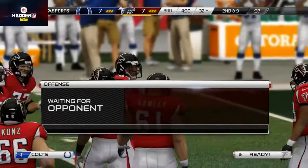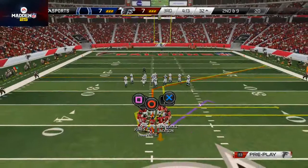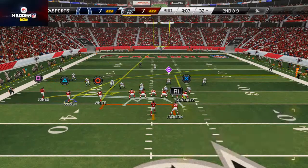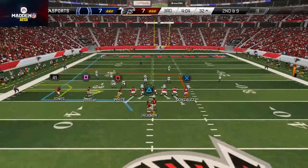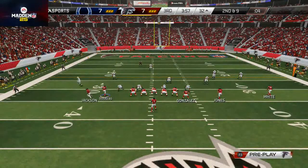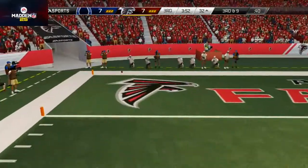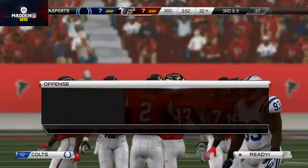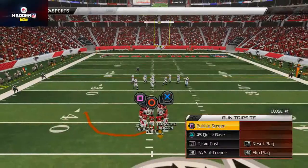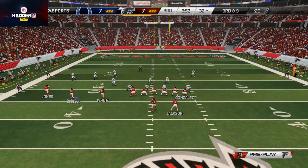I saw nobody lined up over Roddy White so I figured I'd try to fit a bubble screen in — just to let him know I can do that at any moment. I feel like I have a lot of opportunity to hit this mountain wide dig route to the halfback. I put Harry Douglas on that hitch route and Roddy White on the in route. He's got cover zero up top and I end up just checking it down to Roddy White. There might not have been the best time to call that play — on second and long that's kind of a shot play.